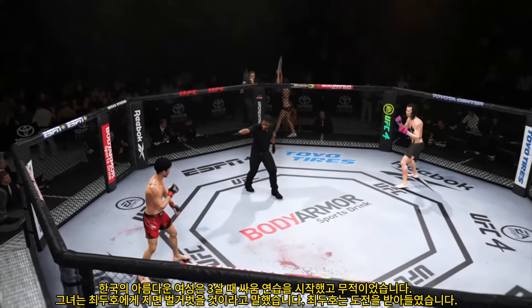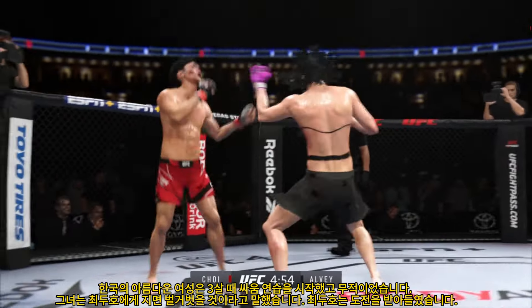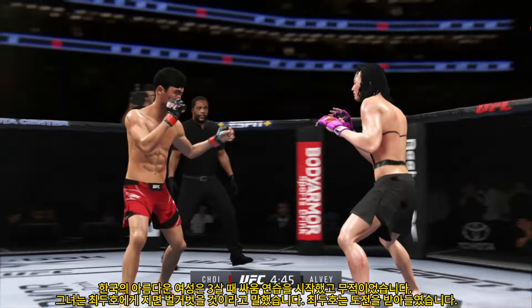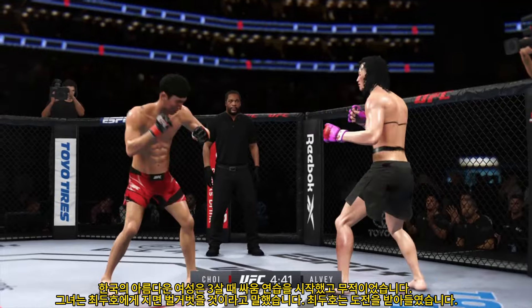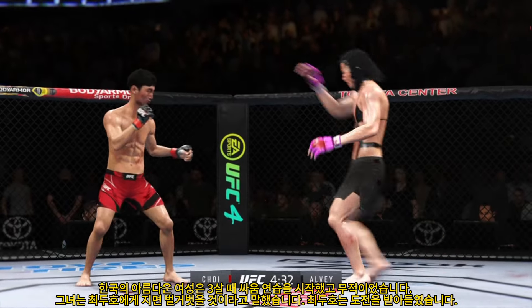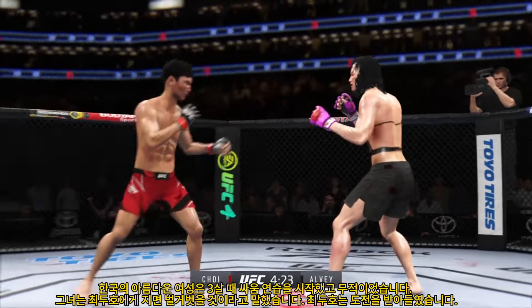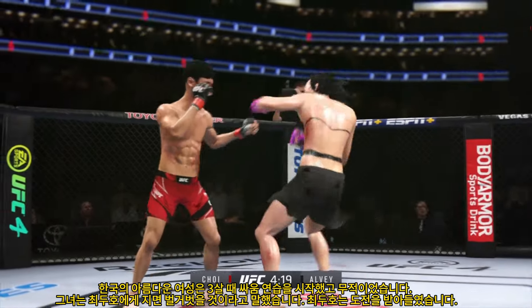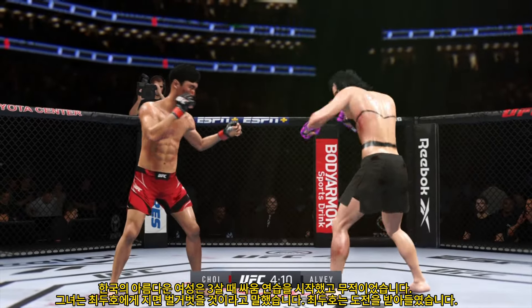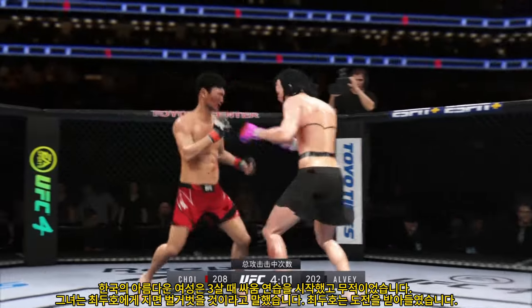Next round is underway. These guys still look pretty fresh to me. Cardio is king in MMA, and these guys have it for days. You saw the work rate of the previous round — let's see if it continues. Nice punch there by the Korean Superboy. Overhand right — swing and a miss. Well done to block that powerful kick to the body. Nice leg kick. Big shot. Back and forth we go. He's throwing every part of himself into these big leg kicks.